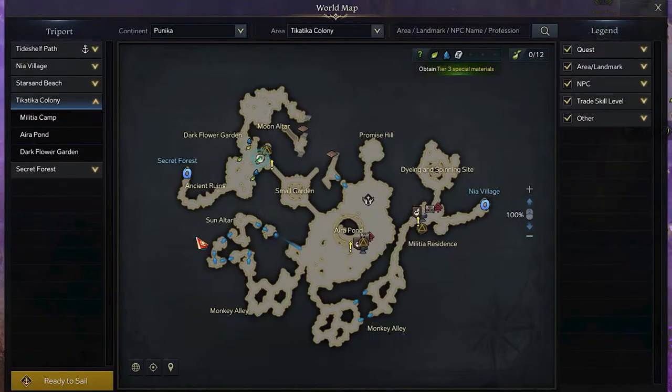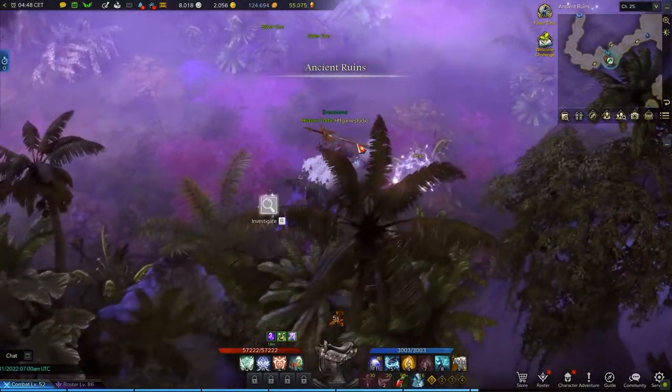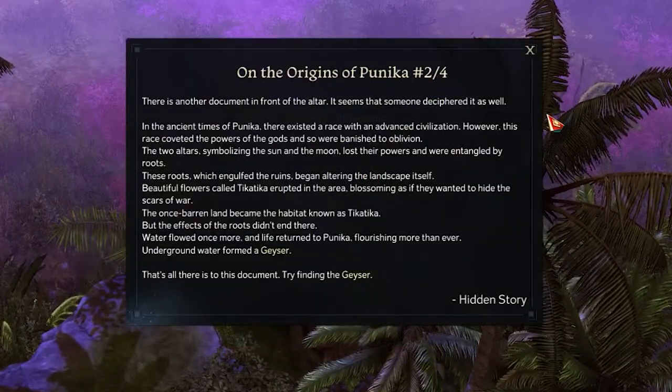For the second page, visit the Tatika Colony area. Here, you need to start from the top left Triport called Dark Flower Garden. From there, use the bottom left passage toward the Sacred Forest Portal and check its central bottom part. Here you will find a group of Palms. Above them, you will be able to interact with a Blue Flower Bed. Once you do, you will collect the second page.